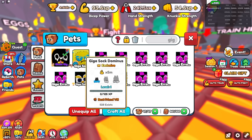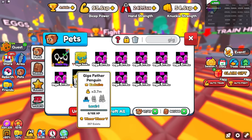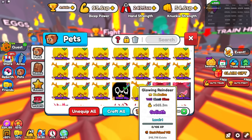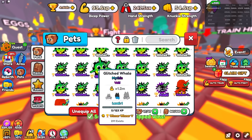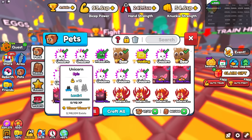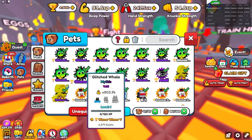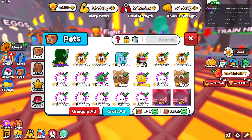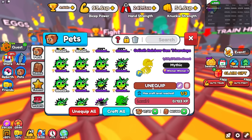Giga Sock Dominus is a Best Friend 8 — same as the others. This cool penguin is only Winner Winner 5, which kind of sucks. Let me check my Winner Winner team real quick. Yeah, they're all Winner Winner 5s — my entire team is already Winner Winner 5s. So it doesn't even make a difference. If I had a Winner Winner 4, then it would make a difference, but my entire inventory is already Winner Winner 5s.